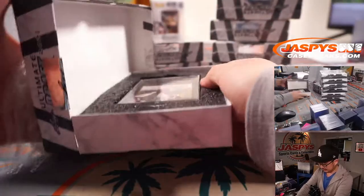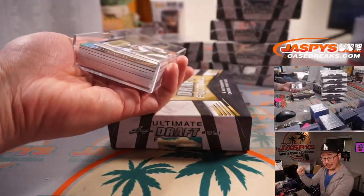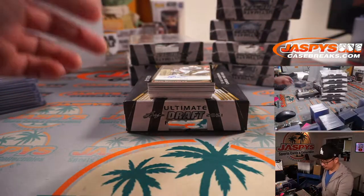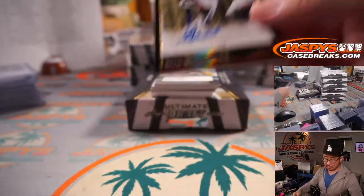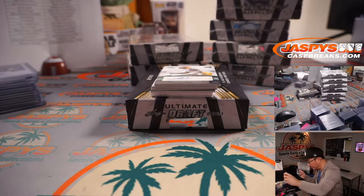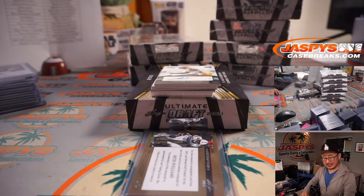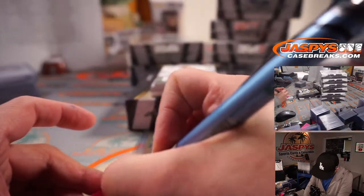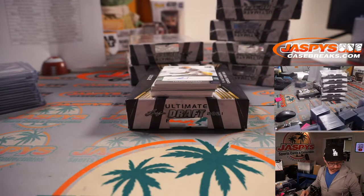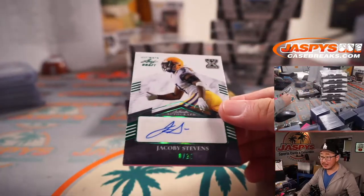Next box: 1 out of 10, Seth Williams — this is our maker's moment. Seth Williams is a Denver Bronco, going to Jarrett with the Broncos — my rivals. Then Jacoby Stevens coming up — Jacoby Stevens is a Fly Eagle Fly, 8 out of 27. Adam with the Eagles gets that one too.